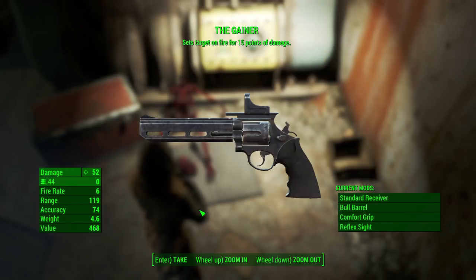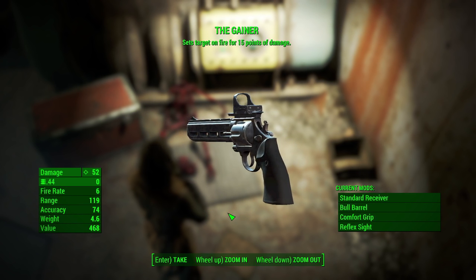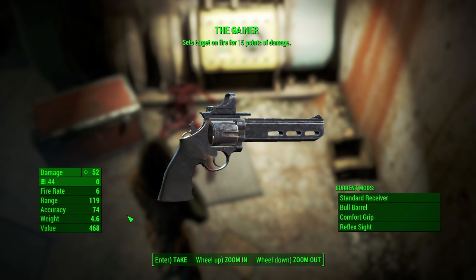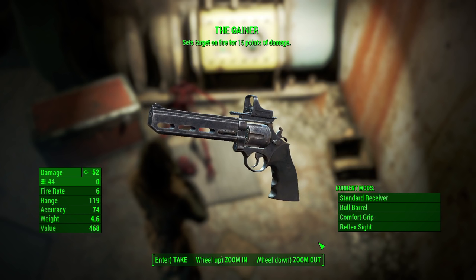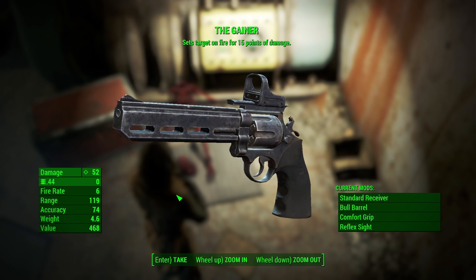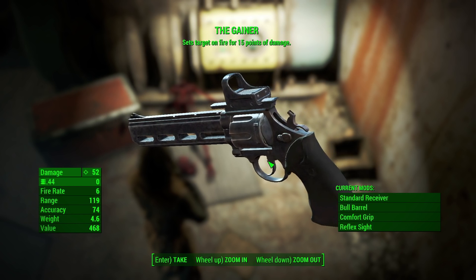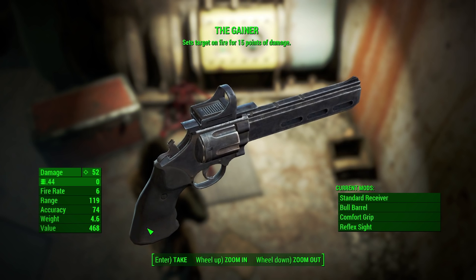Here is the Gainer. The modifier sets targets on fire for 15 points of damage — that's the Incendiary modifier. To be honest, this is not the best modifier. Compared to Wounding, it's not nearly as good. Wounding gives you 25 bleed damage, while this is just 15 points of fire damage and it doesn't stack. If you shoot an enemy four times, you're not going to get 60 points of fire damage — it's just 15. You can't reapply the effect and have it stack on top of itself.